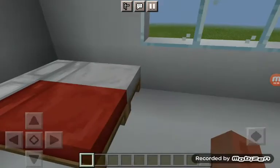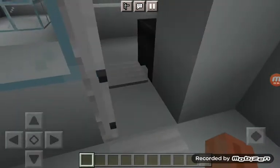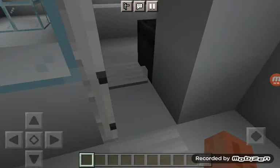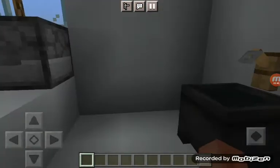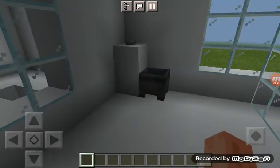Here's the bedroom. As you can see there's two beds — it wouldn't be a house if it didn't have any beds. Here's the bathroom: as you can see there's another sink and another toilet. Again, the buttons are to flush.